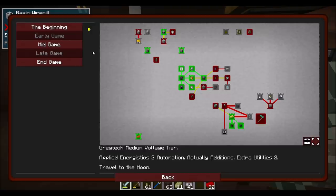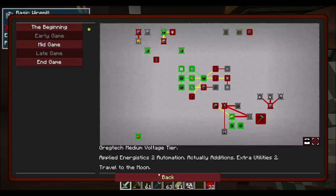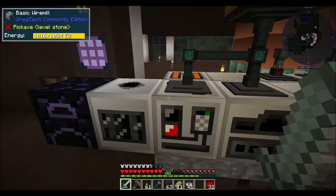Today's episode — more blast furnaces, you say? We should look into farming, because when you do these big quests, that's kind of like an important quest for this chapter. That's probably going to be for power gen, and we're not hurting too bad for power gen right now. So here's the other jetpack — you've got the Iron Man quest, which gets you a conductive iron jetpack, and then you have the leadstone jetpack.